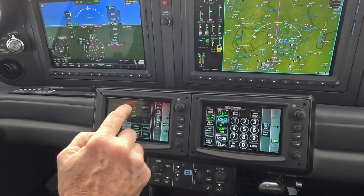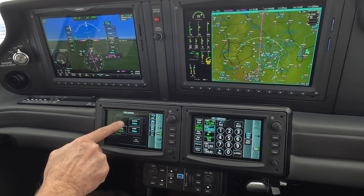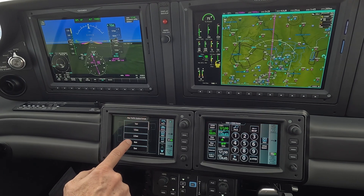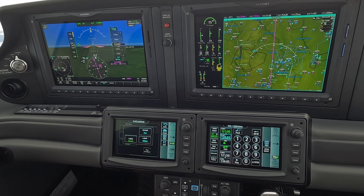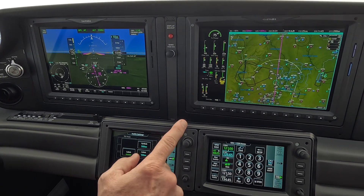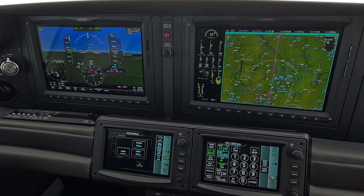We're talking traffic settings — just a demonstration of what happens with the symbol range. The current scale on the MFD is 40 miles and I'm selecting something below 40. You notice how my traffic just disappeared. I like seeing a lot of information, so I normally set my traffic out to somewhere around 500 miles. The labels are the altitudes and I have that set at 100 miles.